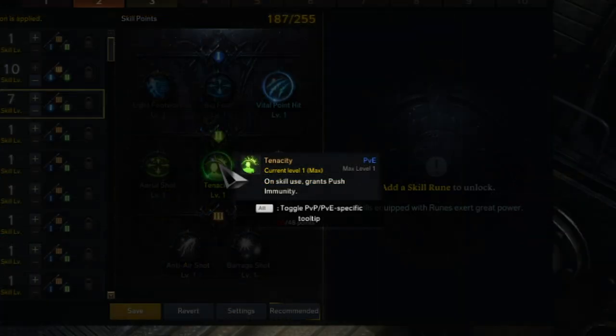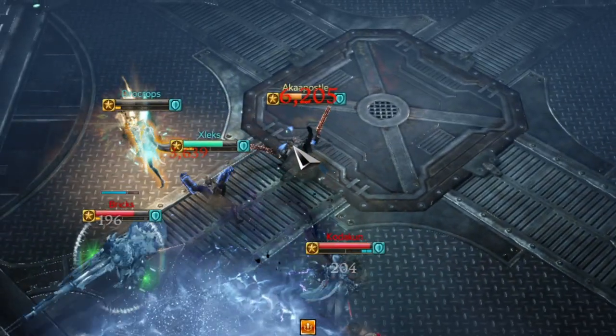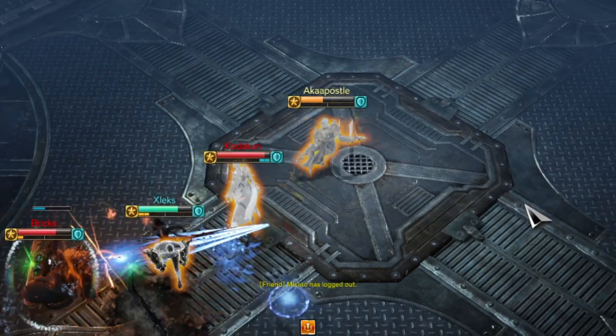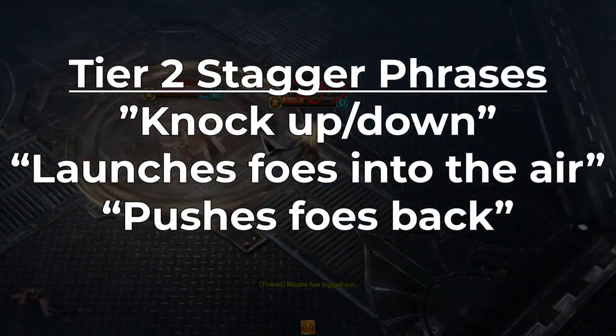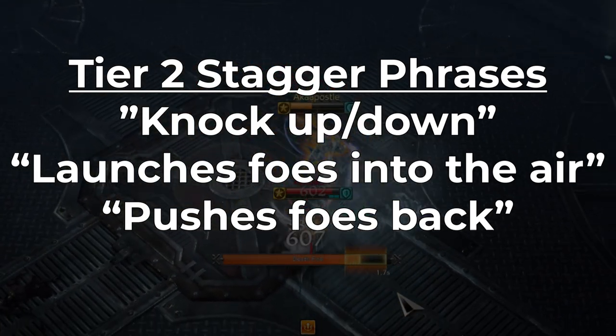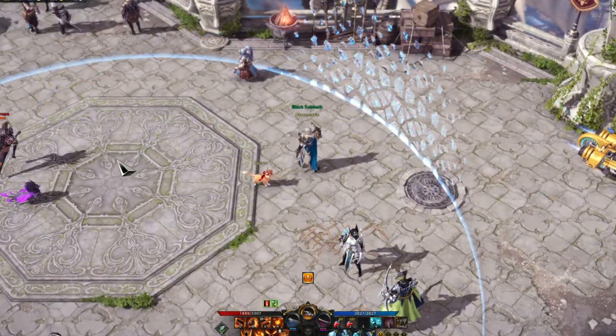The next level up is push immunity superarmor. If an ability has this tied to it, it's going to be immune to both tier 1 and tier 2 staggers. If you see anybody highlighted in yellow, that means they have push immunity active. Any ability that has the word 'knock' in its description is going to be a tier 2 stagger — so essentially knockups, knockdowns, and knockbacks.